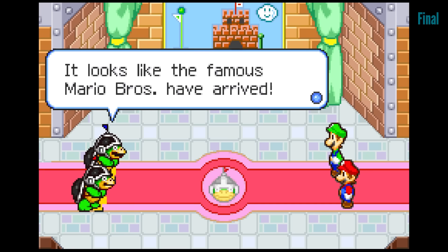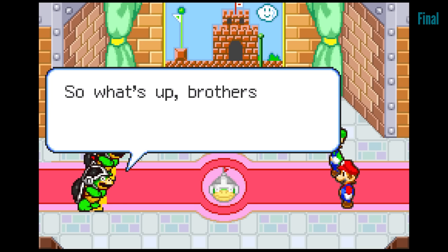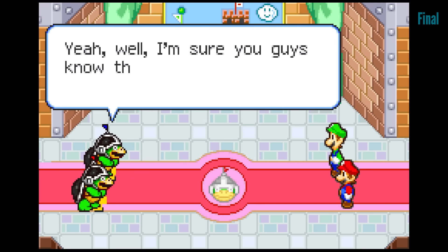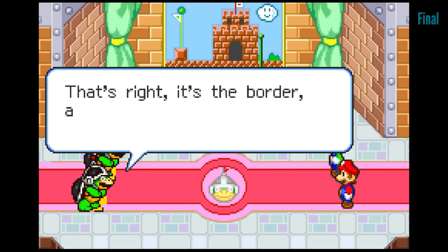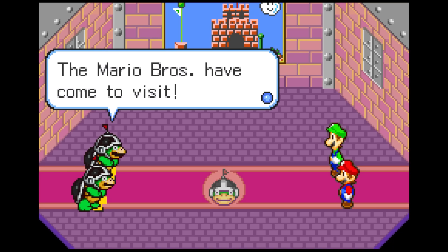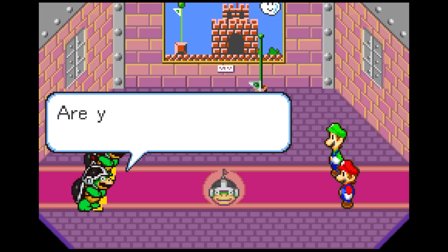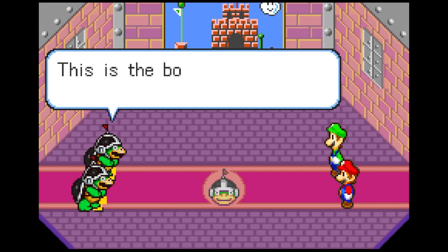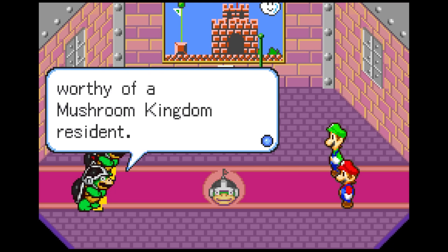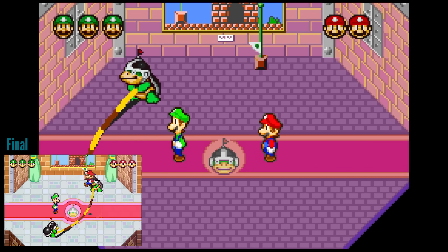In the final retail build, there's funnier and quirkier Border Bros dialogue — they seem to remember you from a previous game and insist you perform jumps worthy of the Mario Bros. name. In the demo, however, you must perform a jump worthy of a resident of the Mushroom Kingdom. Also note the design and color changes in the room. After beating the minigame, the demo stage ends.